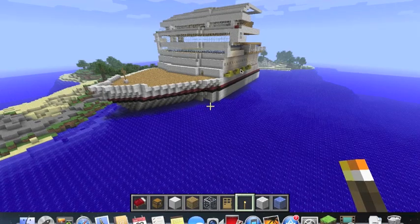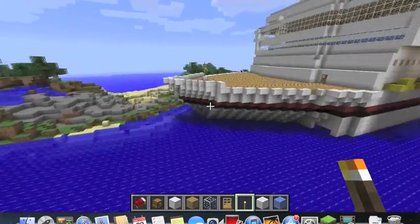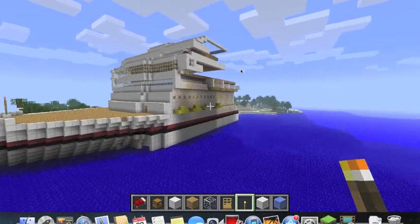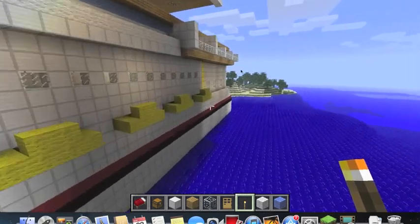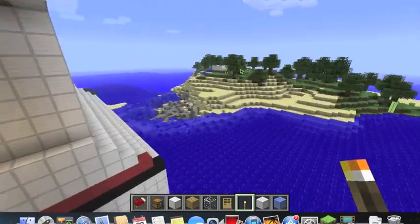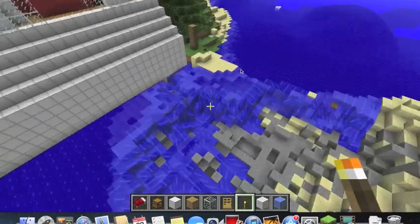It took me quite a while. I didn't spend that much time each day, but it took me quite a bit of time. Over here is the front. Only really this side looks good — the other side, not so much. Lifeboats — I didn't really spend that much time on the lifeboats. Outside here, this is the windows in the dining room. The back of it kind of got screwed up a little bit. I still haven't finished it, as you can tell. And I had to blow up this island with TNT, so it's kind of messed up.